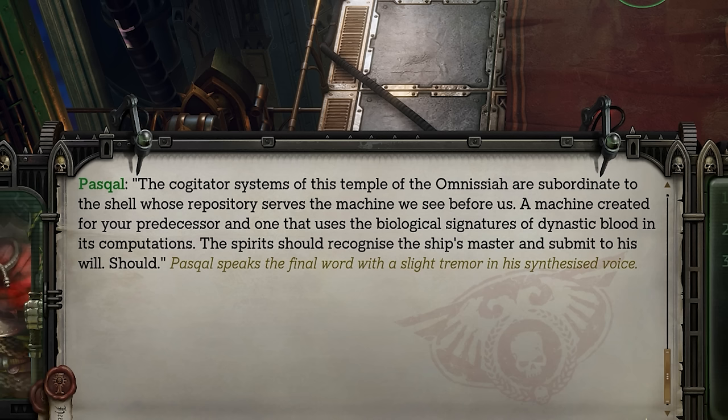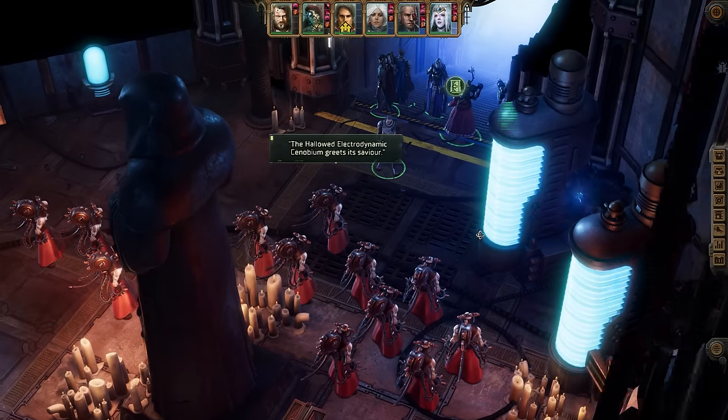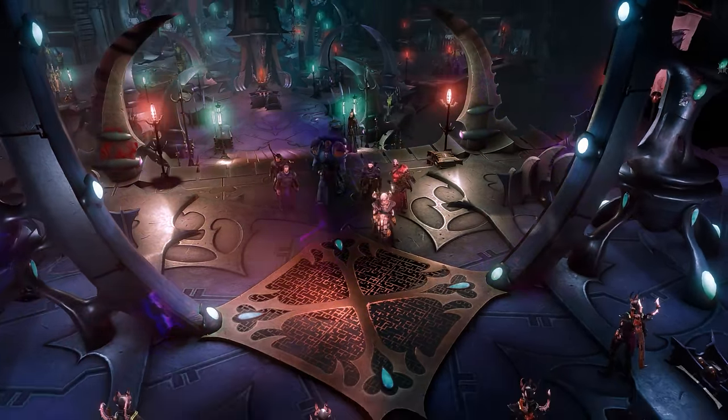For example: 'The cogitator systems of this temple of the Omnusiris are born into the shell whose repository serves the machine we see before us. A machine created for your predecessor, and one that uses the biological signatures of dynastic blood in its computations. The spirit should recognize the ship's master and submit to his will. Should.' If you don't know anything about 40k and that made any sense at all, I commend you. But this is great — it helps immerse you in the 40k universe properly, especially when talking to Mechanicus, who talk like that more than anyone. A lot of great dialogue, well written, that really immerses you in this world.